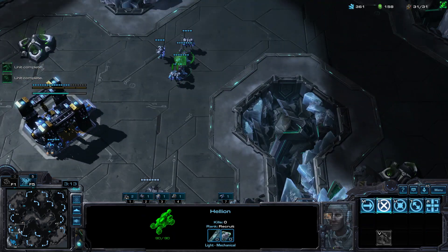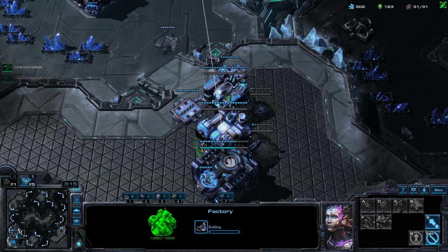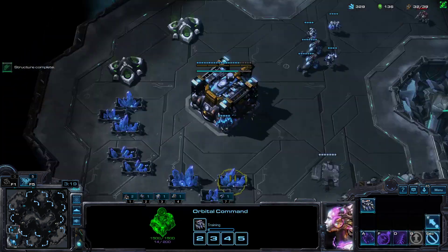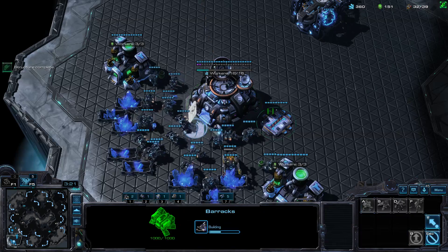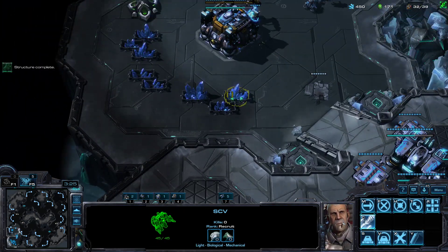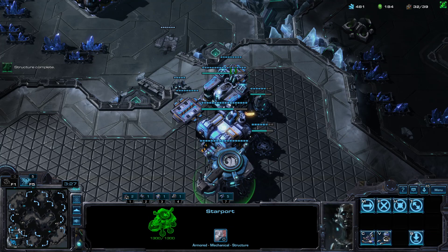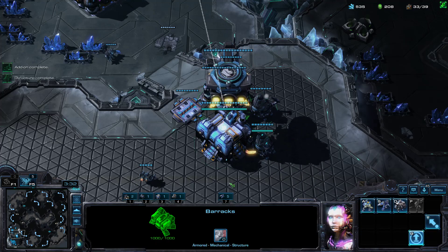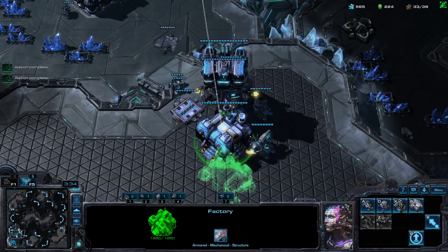Once three Reapers and two Hellions have been completed, you can start a Tech Lab on both buildings. Make sure to rally your units towards the Natural now that you're full on saturation — even the SCV building the Starport can move towards the Natural. When the Starport is done, we can lift it up and fly it over towards the Barracks. When the Barracks Tech Lab is done, we'll lift it up and land the Starport.